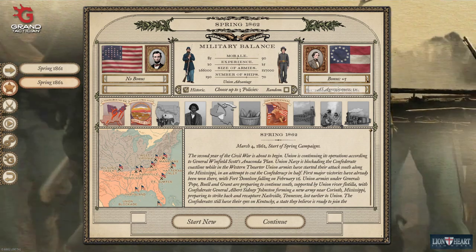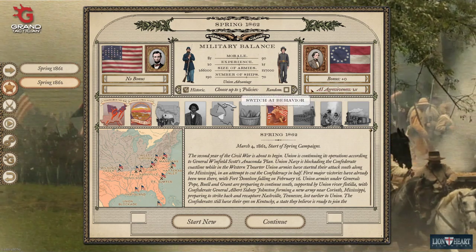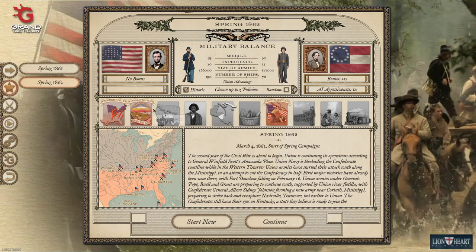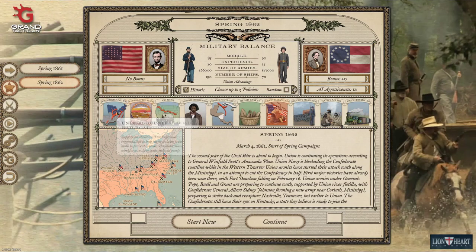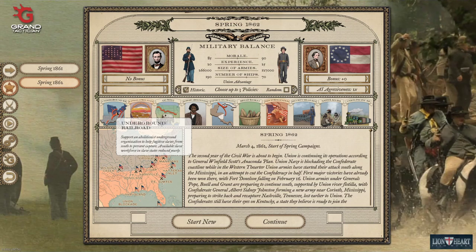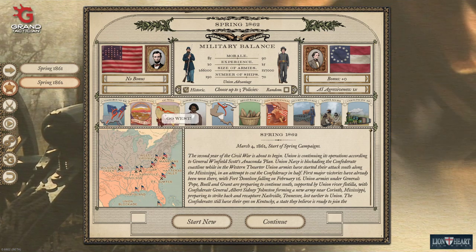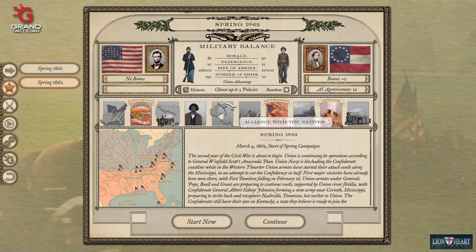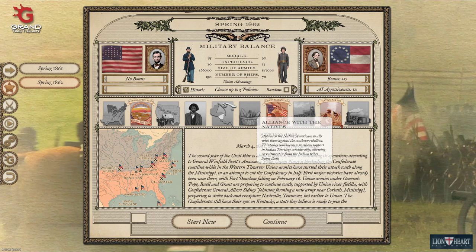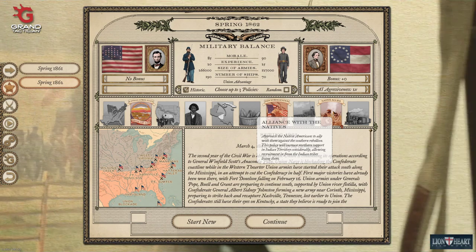At the beginning of the campaign you can also choose pre-war policies and give a bonus to the AI on the Confederate side if you want more challenge, as well as the aggressiveness of the AI. For example, 'Underground Railroad' — support an abolitionist underground organization to help fugitive slaves escape from the south, reducing available slave workforce in slave states yearly, which hurts the Confederate economy. 'Kansas is a Free State' is another option. 'Alliance' lets you approach Native Americans to ally with them, allowing recruitment from Indian tribes living in Indian Territory.